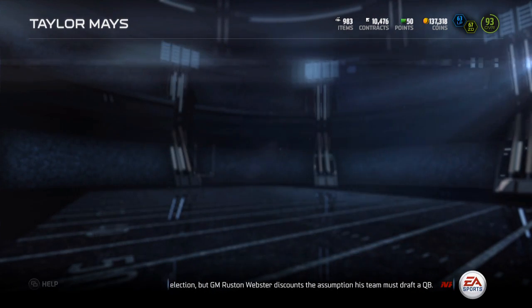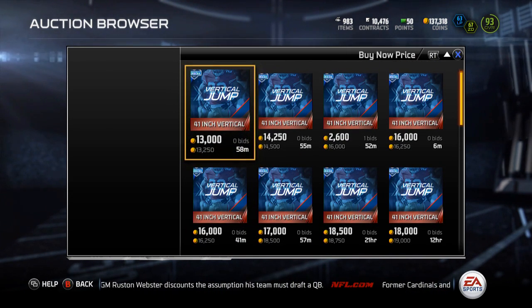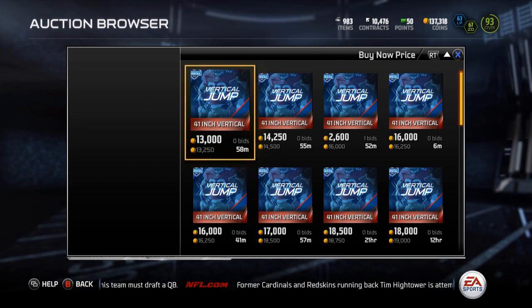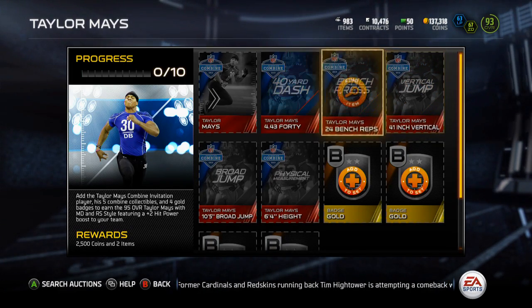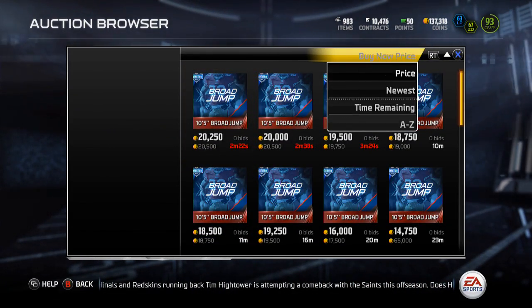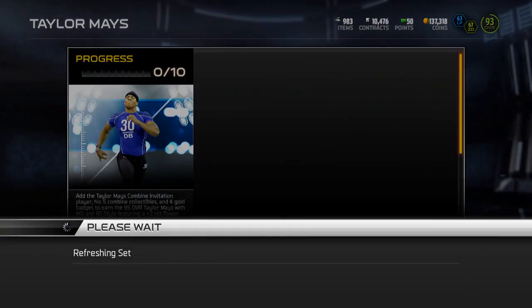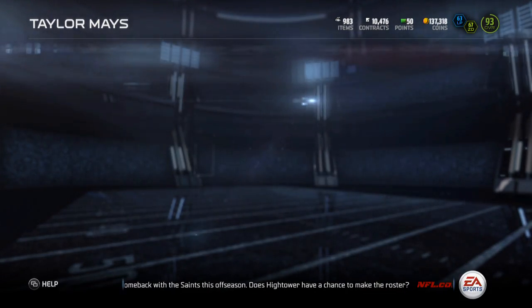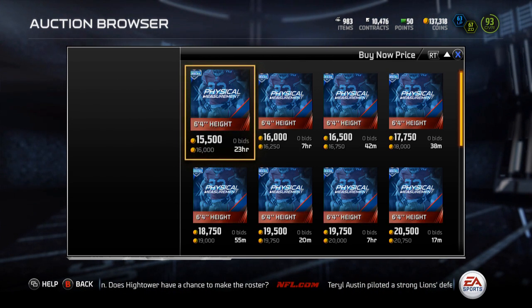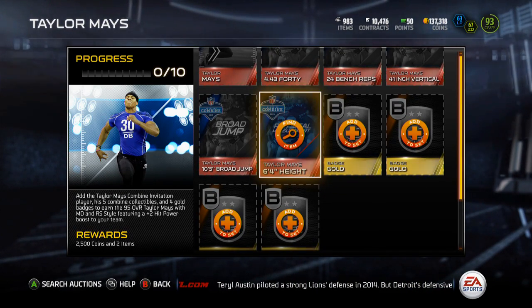And then on Xbox One — so it probably varies console to console — the 41-inch vertical is about 14K, just to keep this kind of simple. And then we've got the 10-5 broad jump. He had a pretty impressive combine — that's about 15.5K, because that one will probably sell out. And then the 6-4 height, that is going for 16K. And then you've got the gold badges, if you don't have any — they're going for about 6K, so it's 24K.